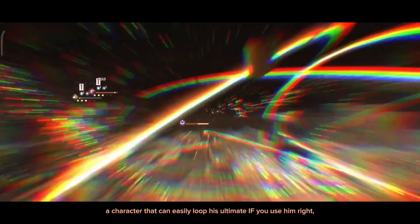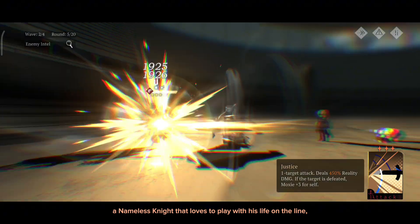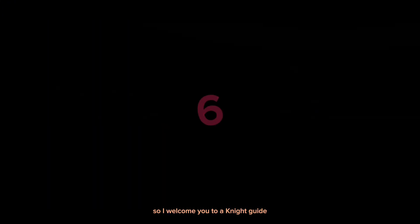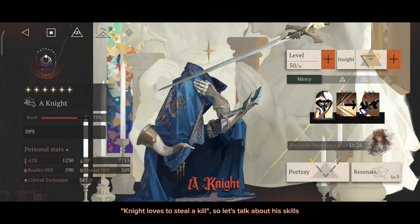A character that can easily loop his ultimate if you use him right. A nameless knight that loves to play with his life on the line, because it has something to do with his insight letter. So I welcome you to an Ignite guide. Knight loves to steal a kill, so let's talk about his skills.